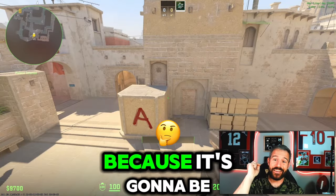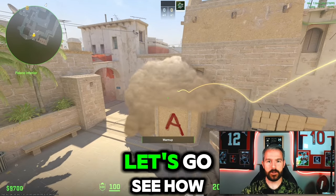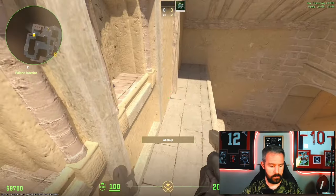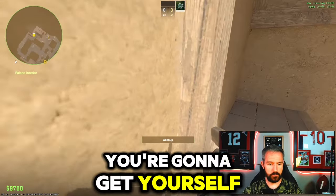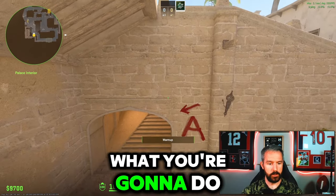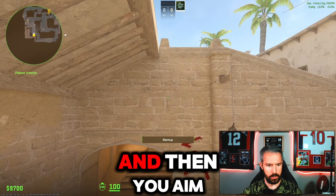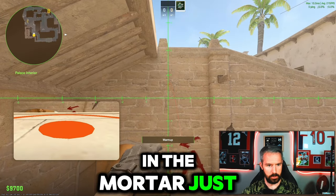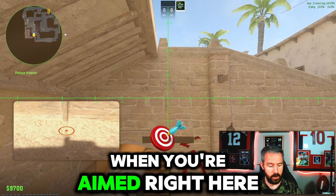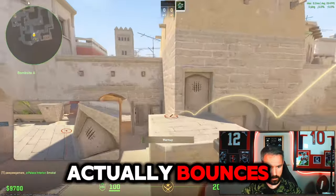Number five is perfect as a pair with the jungle smoke we just learned, and it's going to smoke off all of stairs. Same spot as before — get yourself right here against this little wooden bar. What you're going to do is come up to this brick and aim in the mortar just below it. You're going to middle-click left and right at the same time, and when you're aimed right here, it's a jump throw. That bounces, hits the stairs, and covers it in smoke.